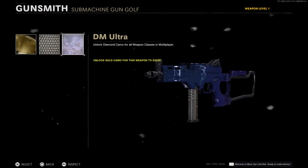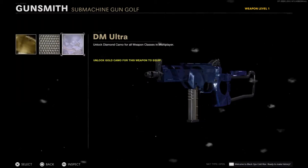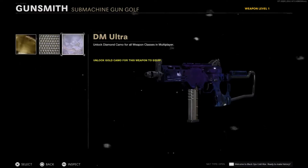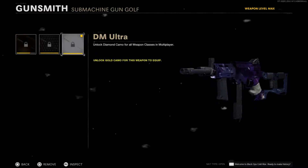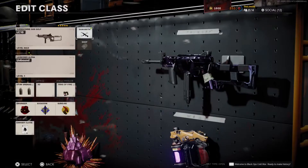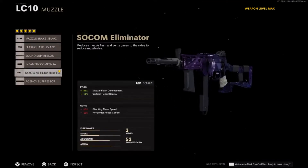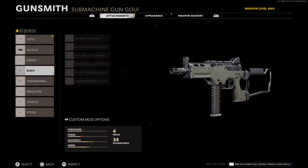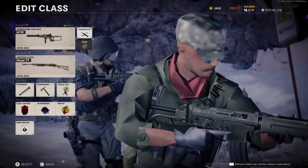From here, press the social button again, as you see on screen. I'm showing you what would happen if you don't press the social button — it will just reset the camo. So make sure you press the social button, have your friend bring you back into multiplayer, choose the camo you want again, and then you should be good.